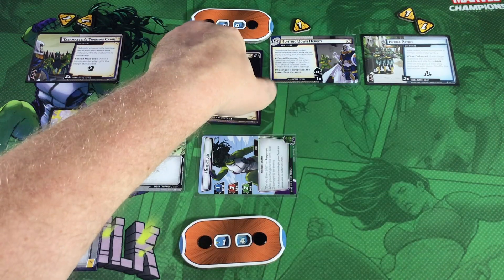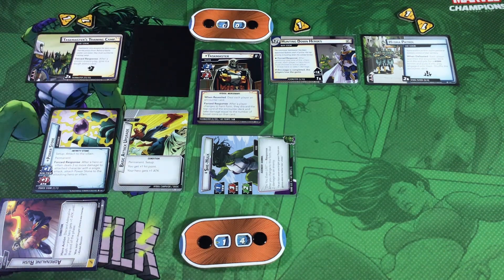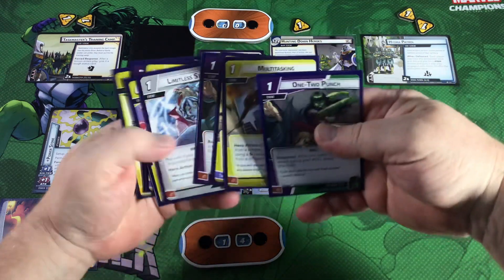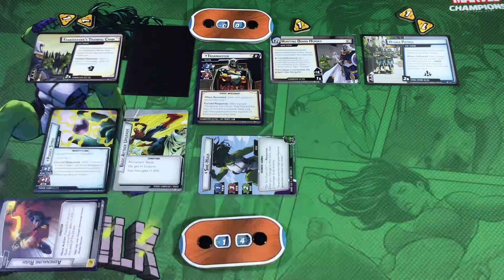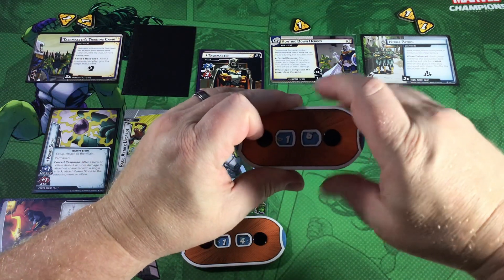Stage two says when revealed: deal each player a counter card. He has the same force response after a player changes hero form to discard the top card of the encounter deck and take damage. Because we just attacked, we can ready She-Hulk again using another 1-2 Punch, paying with Ground Stomp. Taskmaster stage two came into play with 16 hit points on him, so we'll set our dial at 16.